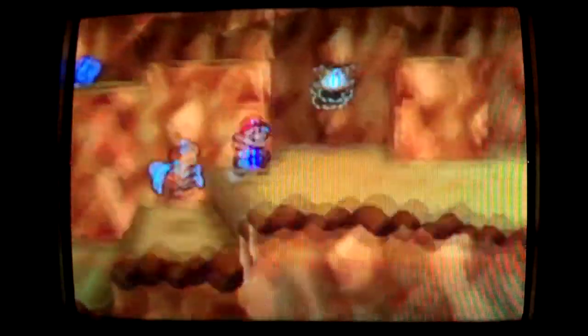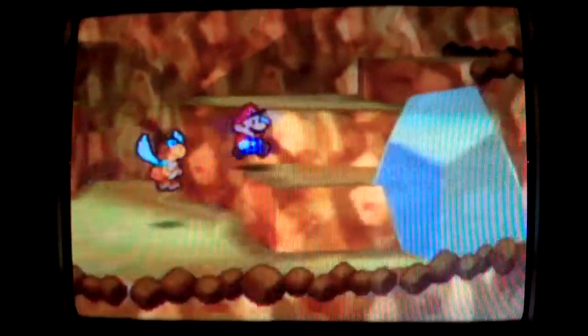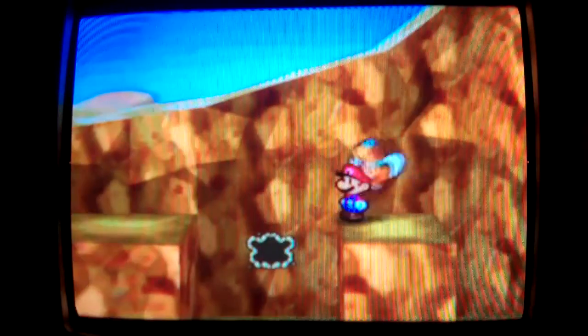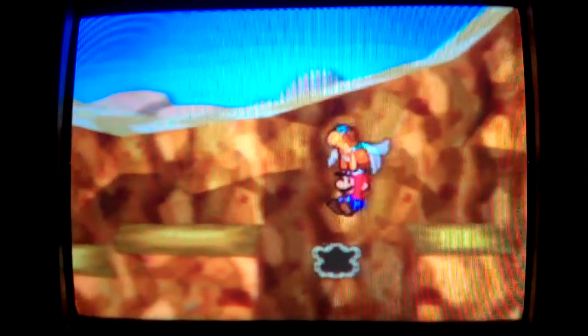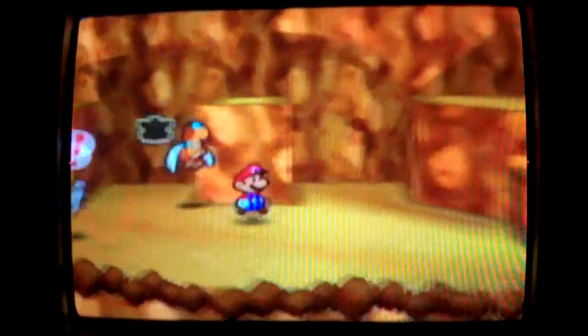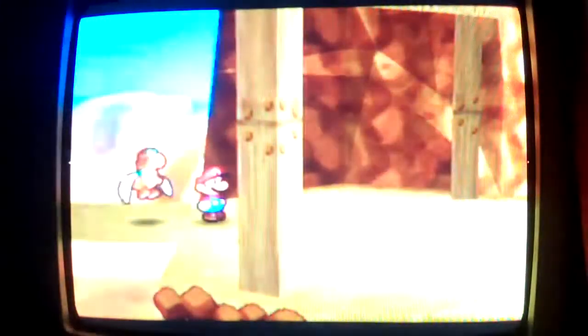I'm just gonna bypass the enemies right here because I don't feel like fighting them. I mean, I could level up. Quake Hammer — it slightly damages all enemies on the ground. All it does is it has the same attack power as the regular hammer.